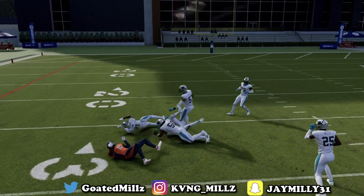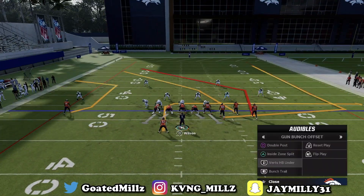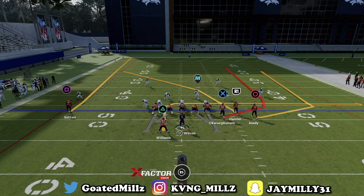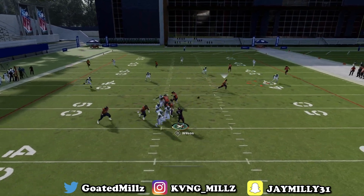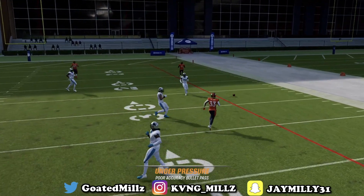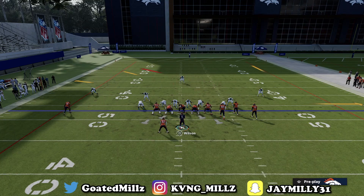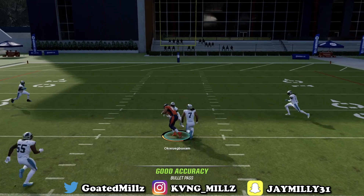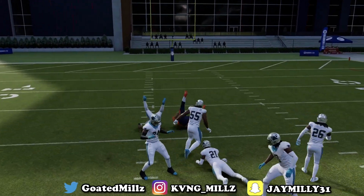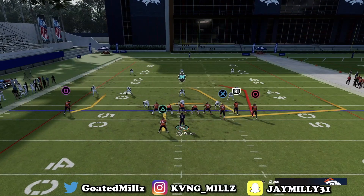Next play is verticals — same concept against cover three. Snap it stock, watch triangle — triangle will be wide open, that's your first read. Second read is the X receiver right here over that linebacker's head. X can be super glitchy because you're attacking the middle of the field, and in bunch a lot of people expect you to attack the sidelines.